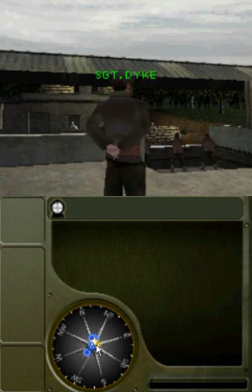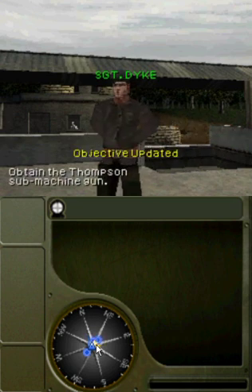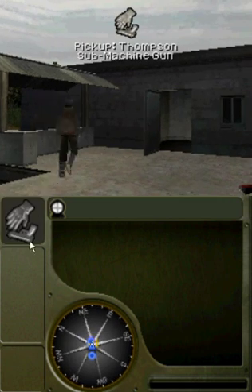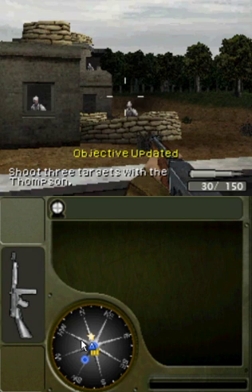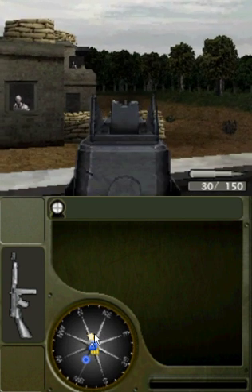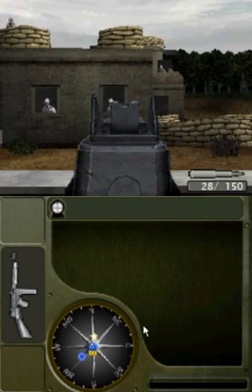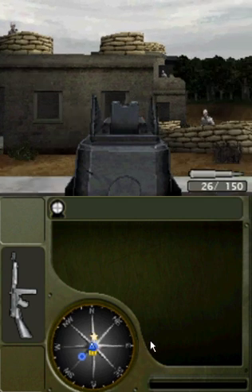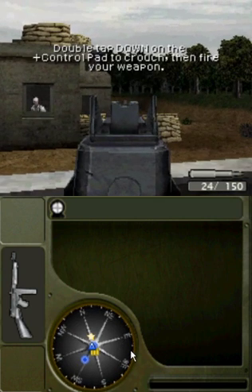Need fire! Fire squad, move out! Grab that Tommy off the table and move to a firing station! Double time! Now take out three targets! Fire at will! Remember, if you crouch while shooting, you'll have better stability and, as a result, better accuracy.